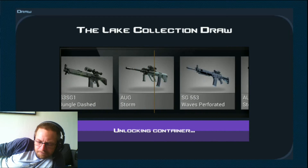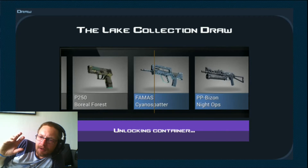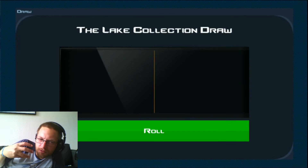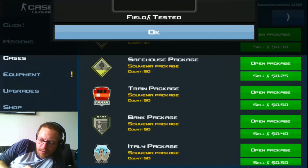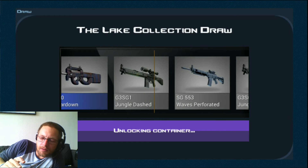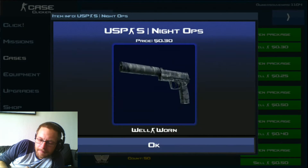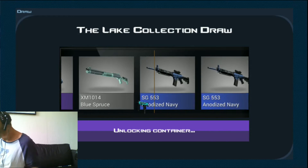Most of the really low-end gray stuff I don't think I'm going to bother using to level up other things. In the Lake collection, the Dual Barrettos, the Teardown, and the Navy are the items that could be of interest to keep. It really depends on what kind of items you have to combine them with — you can use just one item from the Gods and Monsters collection with 10 from the Lake collection to get the level-ups all the way through the system.